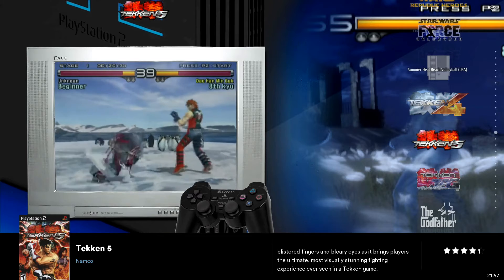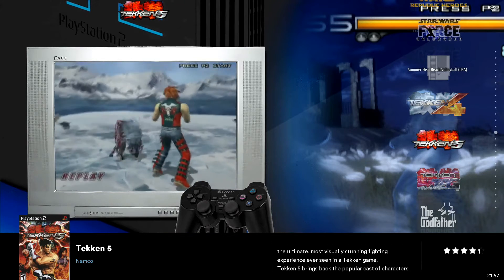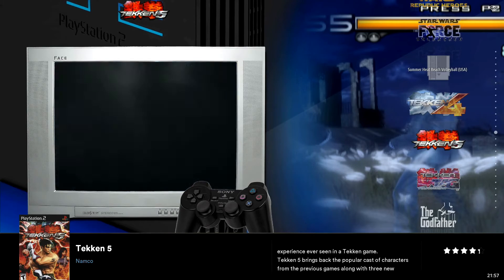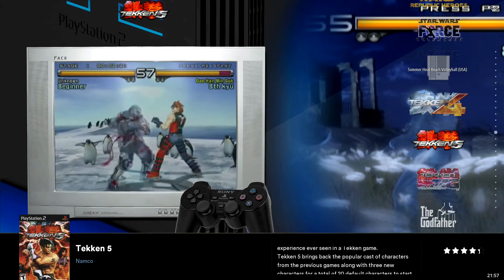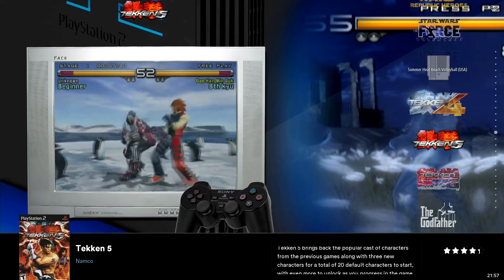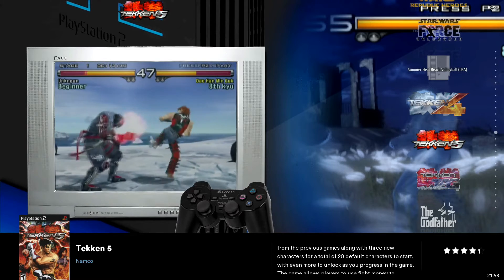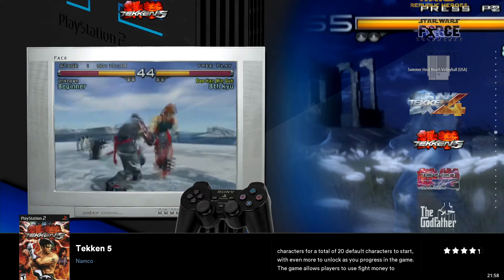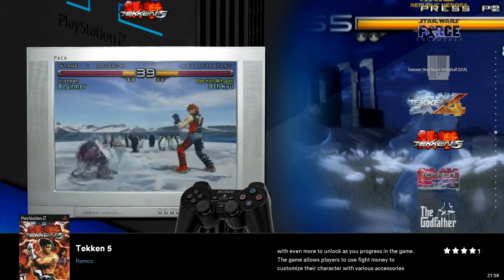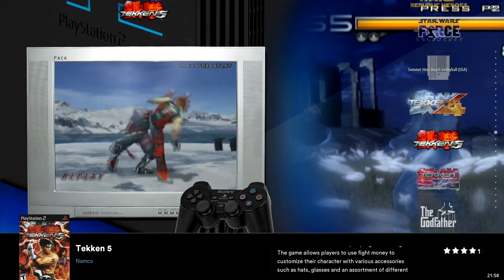What I want to show you is the settings, and we're going to make changes specific to each title. I don't recommend setting up a blanket setting for your entire PlayStation 2 collection because all your games are going to have different performance levels. Some games are really easy to emulate, some are much more challenging, so you want to test out all your games — I recommend starting with the stock settings, which is just everything set to auto.